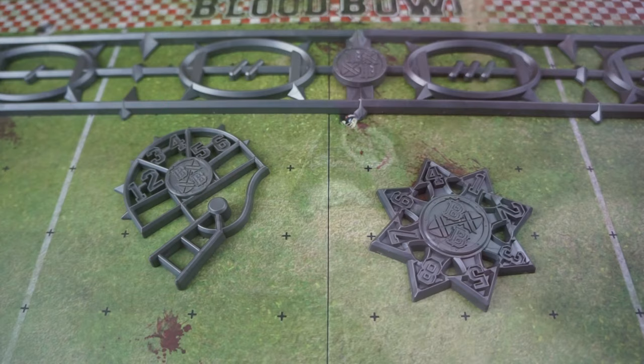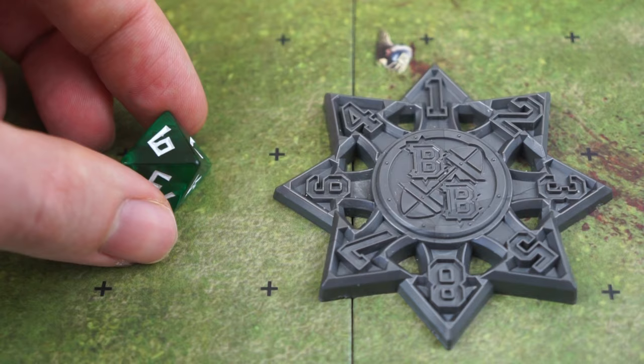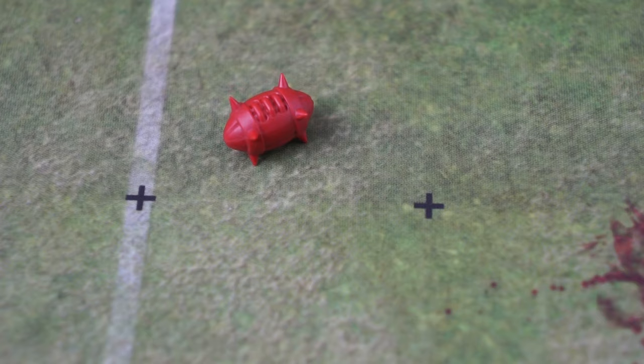We also have a healthy supply of dice. There's a D16 that isn't used much — mostly rolled if we need to select a player at random from our roster. A D8 is used for picking a random direction on the pitch. Our classic D6s, with these neat Blood Bowl logos for the sixes, are used for skills checks and rolling on damage tables.